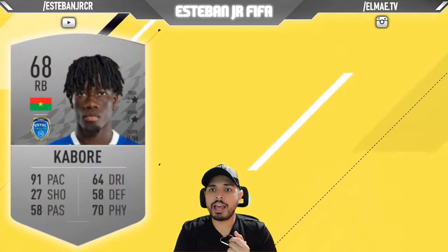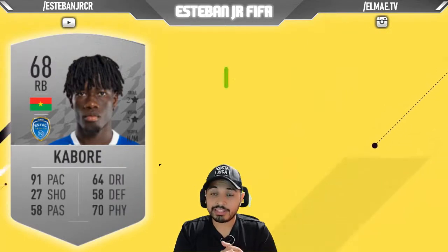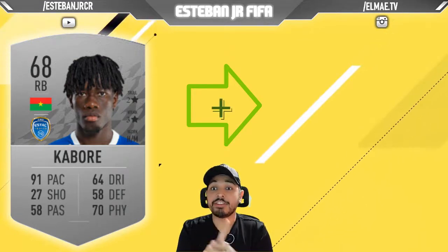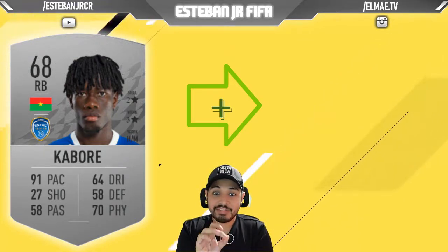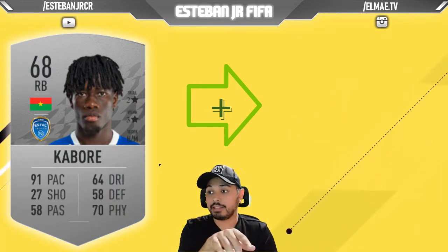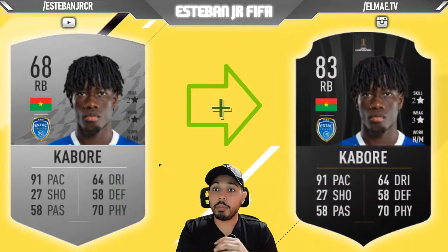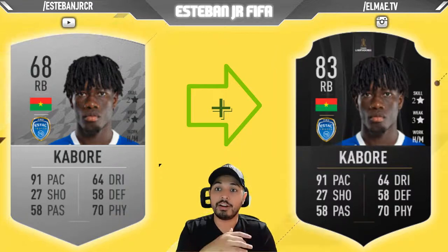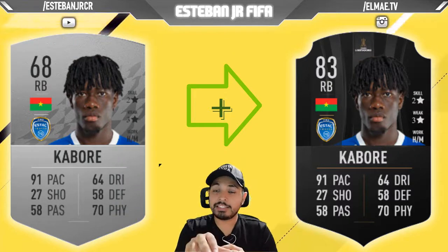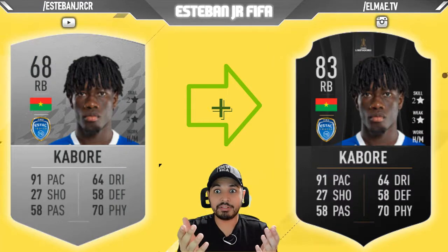Now we have a player from Burkina Faso. Cavore is a 68 and he can scale to an 83. Look at his pace — he is 91 — with 70 physics and 64 dribbling. The team he plays for is known for signing players like Mahrez and Kanté before anyone knew about them, so maybe they know something about young talent. You need to look at Cavore — he could be a great option.